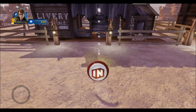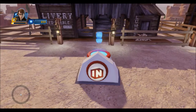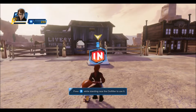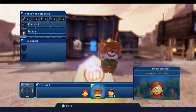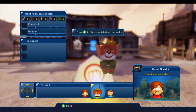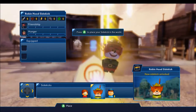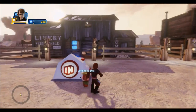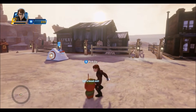This is the outfitter. From here you can bring your sidekicks into the world, change their gear, and give them special powers. Go ahead, give it a try. This is the sidekick menu. Here you can call your sidekicks into the toy box. You can also use this menu to change your sidekick's equipment and gear. Feed your sidekick. This toy is now your sidekick. Remember, you can access the outfitter at any time from the pause menu.